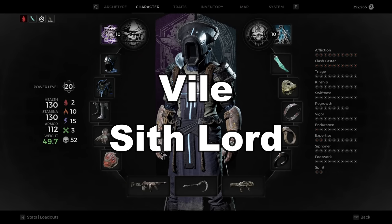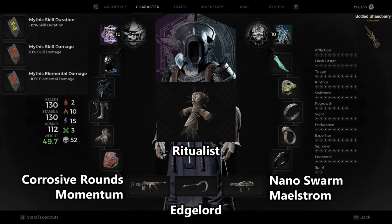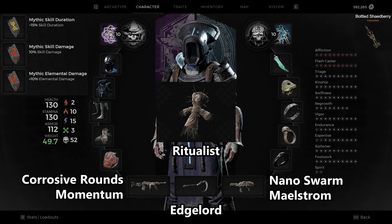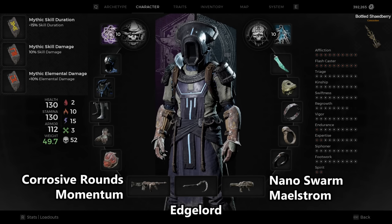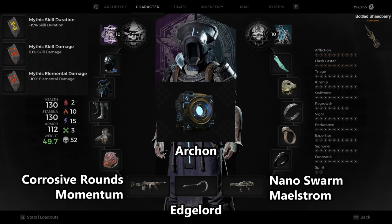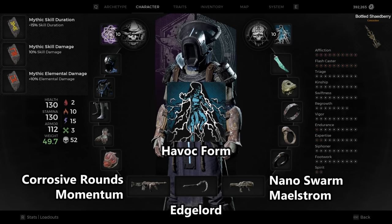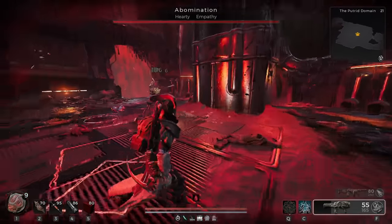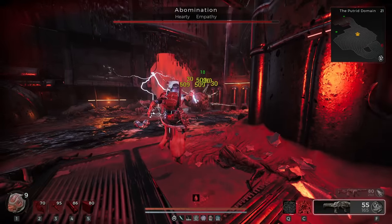For my most fun build, you have the Vile Sith Lord. For your Prime class, you want Ritualist, which will increase status effect damage and spread that damage to enemies in the area, upping your crit by 10% once again, and will use the skill Deathwish to gain a large boost of damage. As your secondary, you want Archon. This provides increased mod damage and regen, but you mainly want this class for the skill Havoc Form — it's the ultimate lightning god mode. Lots of easy damage with excellent maneuverability.